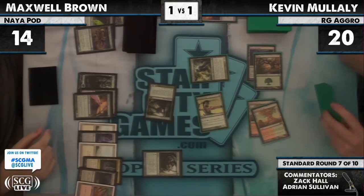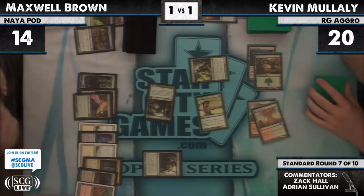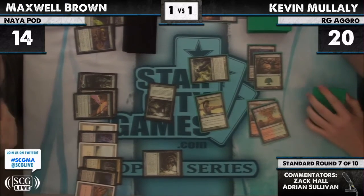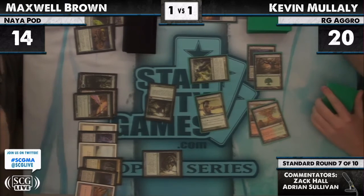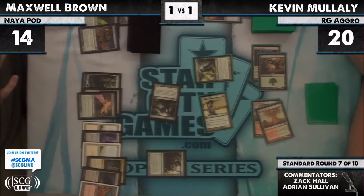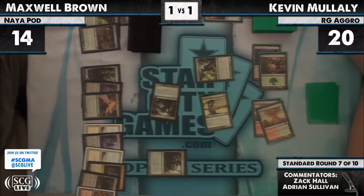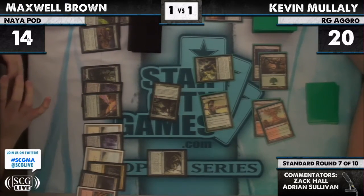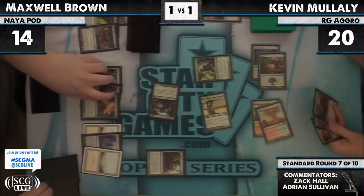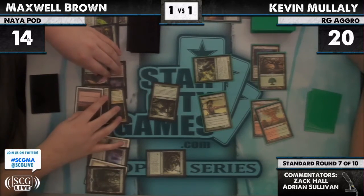That 8/8 sitting back — and there is a Wolf Run. You're not going to block it with your big guy. This is a really interesting line for both players — Kevin might be trying to set up some sort of combo kill, really hoping Max doesn't respect the possibility of Zealous Conscripts. Hard to do since he's already seen it. Max is in the tank right now trying to decide how best to play this turn. That 8/8 is an issue, but he's got so many possibilities.